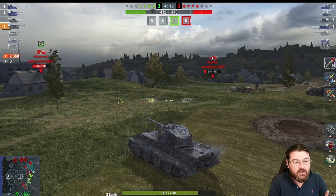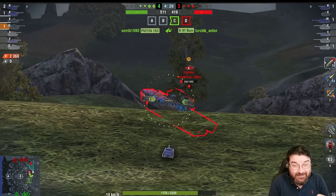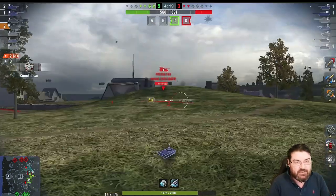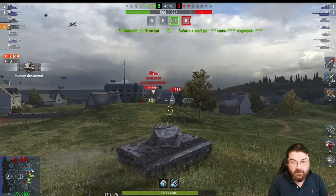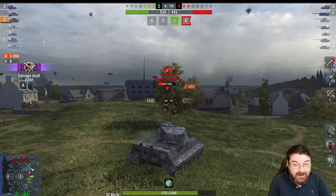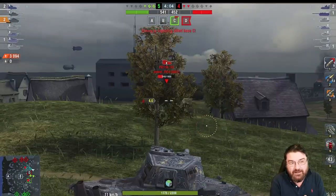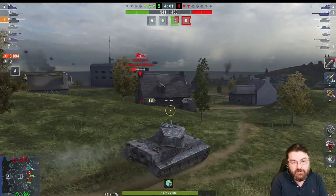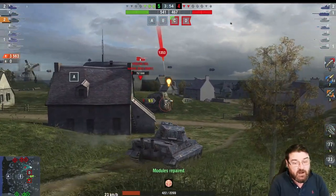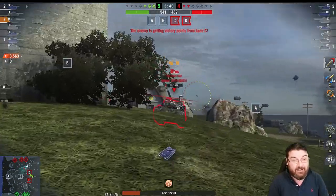Eight degrees of gun depression is better than all the other heavies with the exception of the M103 - it's better than the Conqueror. Speed-wise it's pretty nippy at 40 km/h, same as the Type 68, better than the Conqueror, better than the M103, and better than the ST-1, though not as good as the IS-8. The camo profile is pretty bad - actually the worst of all of them. But its saving grace is the armor.